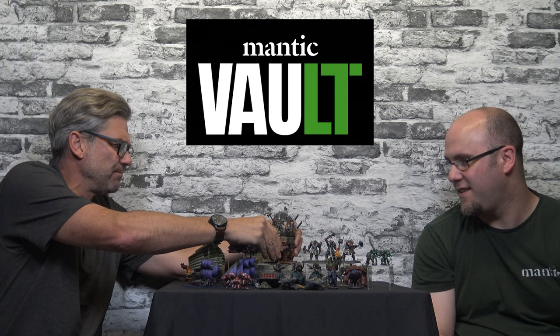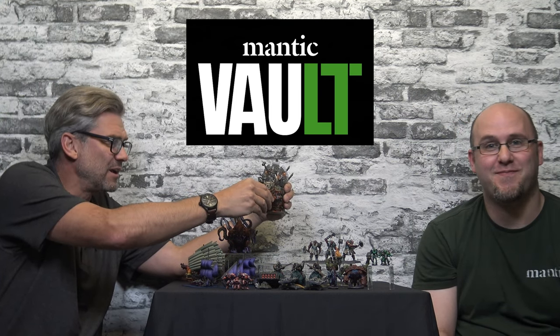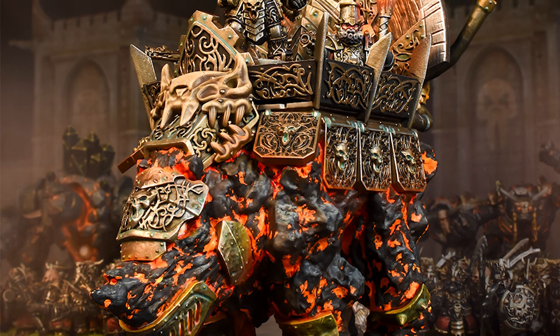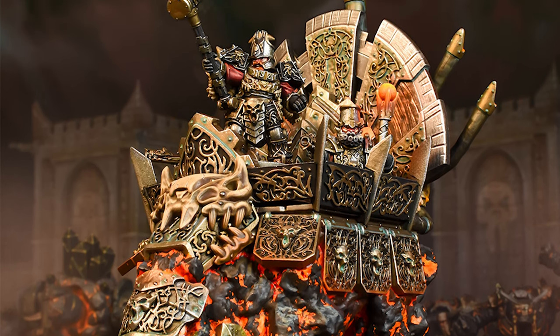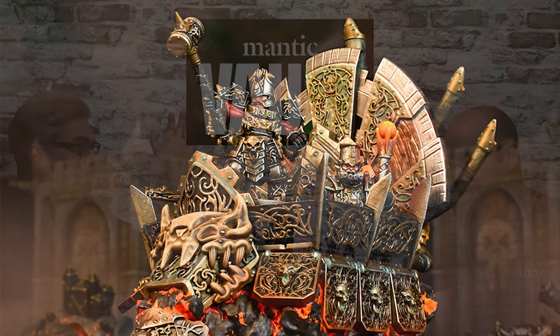Anyway, enough of the past — this is your six-month gift. It's a big one, I'm going to drop it, so be very careful. This is the Hellfane — it's the Abyssal Dwarfs. They may or may not be coming in a two-player set fighting against the Twilight Kin near you soon. I think it's one of the most beautiful kits we've ever done — it's an absolute stunner.